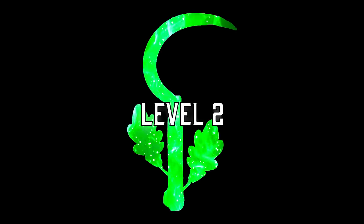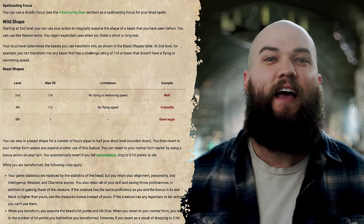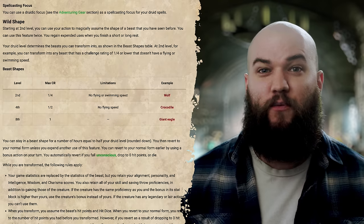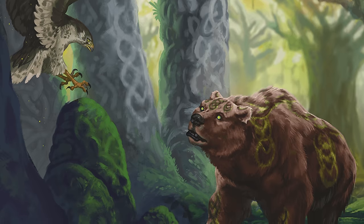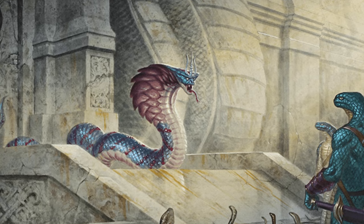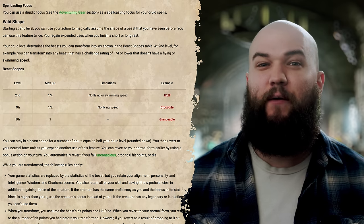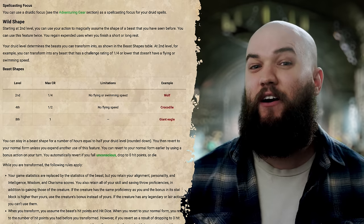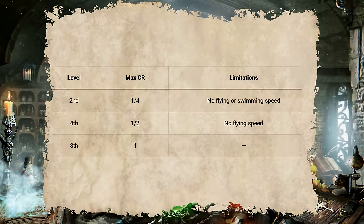Now let's move on to level two — arguably the most important level for a druid. It is at this point that you'll unlock your Wild Shape feature, the hallmark of the druid class. Using this ability you'll be able to use an action to magically transform into a beast that you've seen before. You'll have two uses of this feature that come back on a short rest, and at this point your druid will only be able to wild shape into a beast with a maximum challenge rating of one quarter and no flying or swimming speeds, like a wolf.